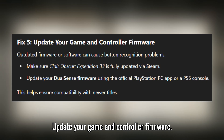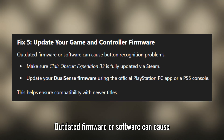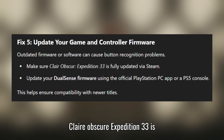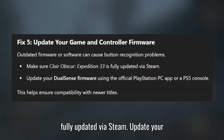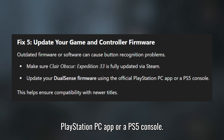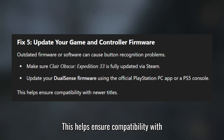Fix 5: Update your game and controller firmware. Outdated firmware or software can cause button recognition problems. Make sure Clair Obscure: Expedition 33 is fully updated via Steam, and update your DualSense firmware using the official PlayStation PC app or a PS5 console. This helps ensure compatibility with newer titles.